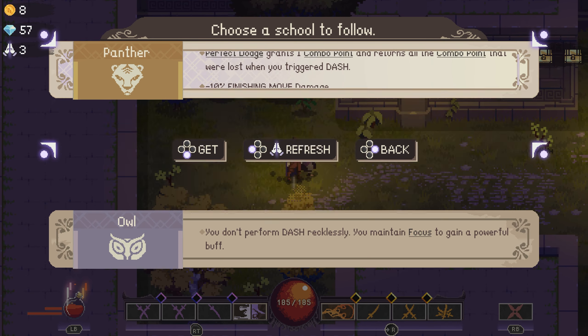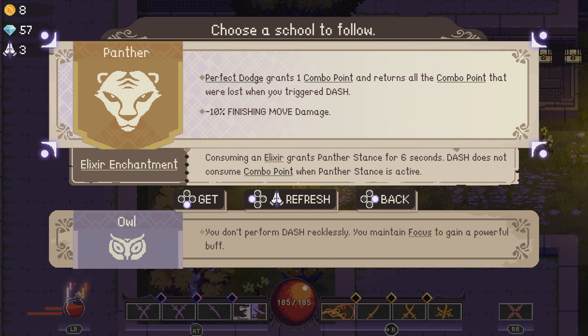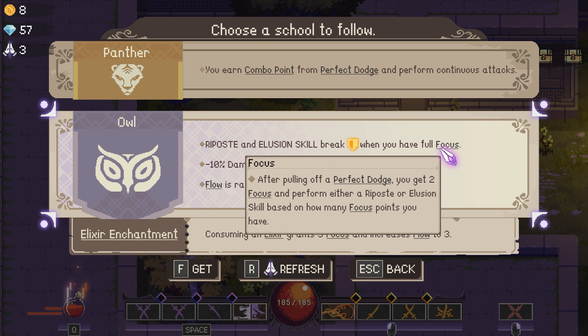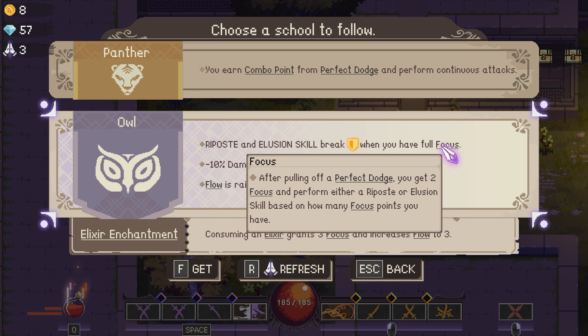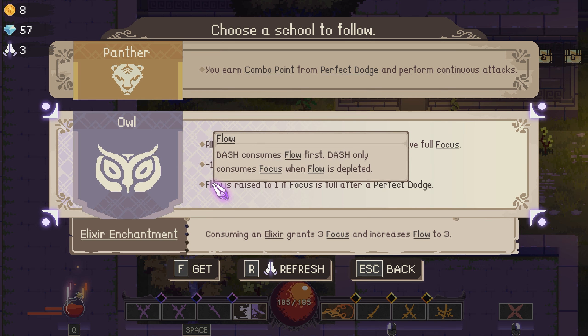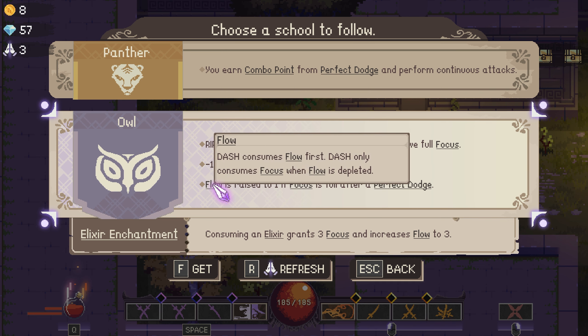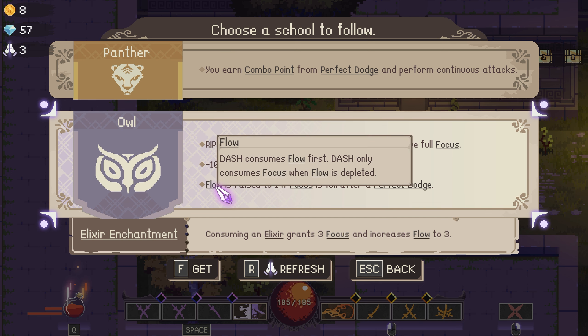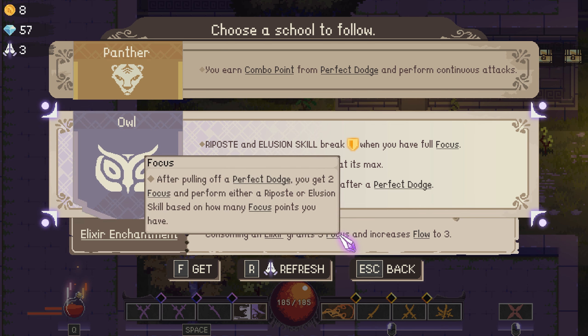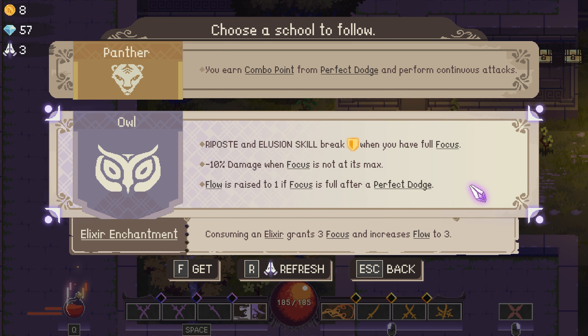You can see that we're finding more of what we've already seen in terms of schools. Except for this — I have not picked this yet. Riposte is an illusion skill, breaks orange shields, and you have full focus. Minus 10% damage. So what's focus again? After pulling off a perfect dodge, you get two focus. After performing riposte or illusion skill, flow is raised to one. Dash consumes flow first; dash only consumes focus when flow is depleted. Flow is raised to one if focus is full after a perfect dodge. Consuming elixir grants three focus and increases flow to three. Let's just do that.